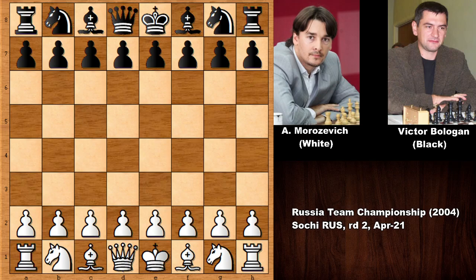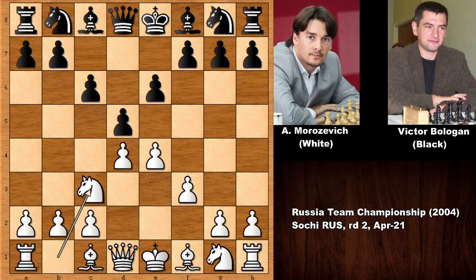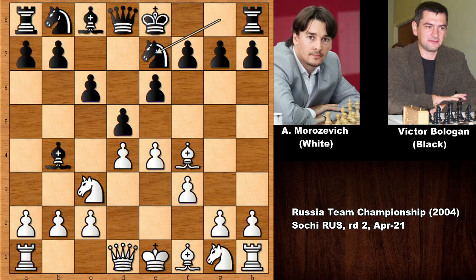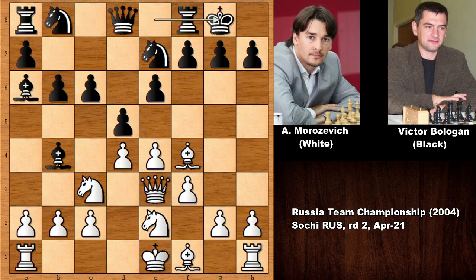Morozovich starts the game with e4, c6, and we have the Caro-Kann defense. Then f3, e6, and developing the knight. Bishop to b4, bishop out, knight out. Queen to d3, b6, knight out. Bishop out, attacking the queen, defending, and both players castled but in opposite directions.